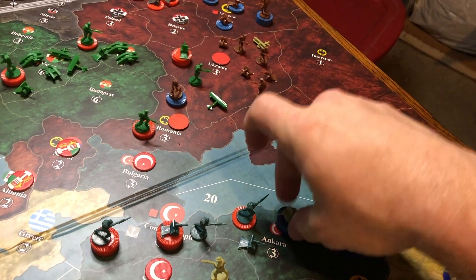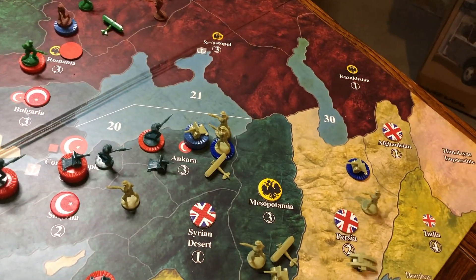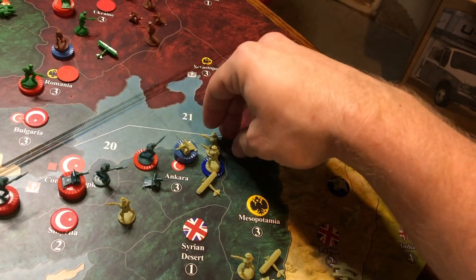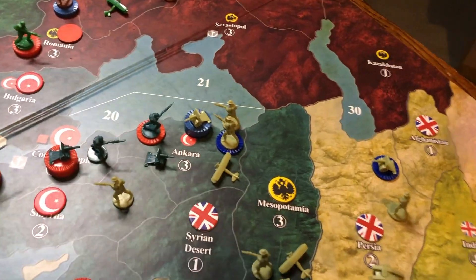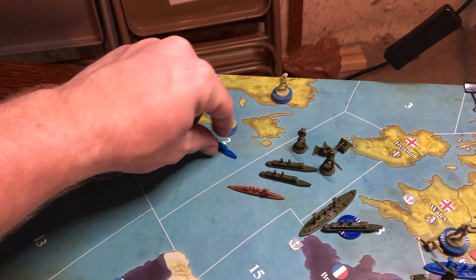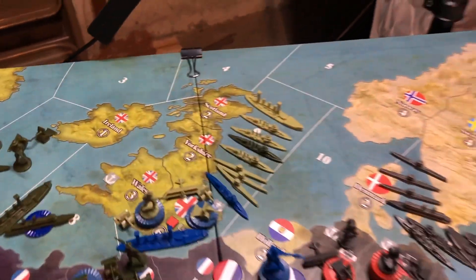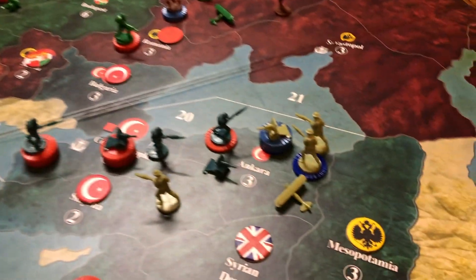Next I'm going to assault Ankara — his two infantry and one artillery are being assaulted by my infantry, artillery, and plane with air supremacy. That will be five, six, seven, eight artillery at four and seven infantry at three, plus a strafe run. I'm loading some British units onto my French transports and then I just have to move the French transports and unload them on Britain's turn.